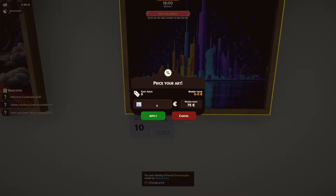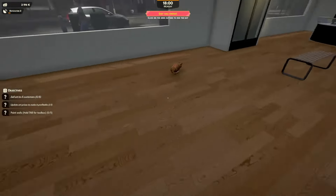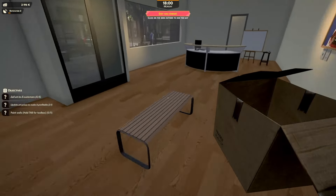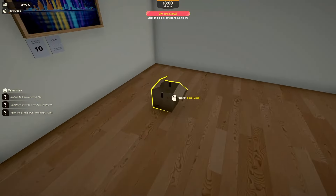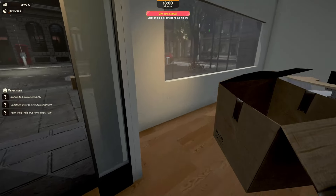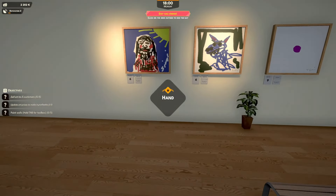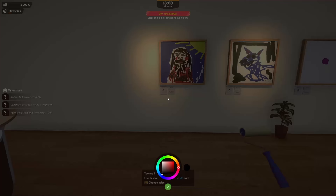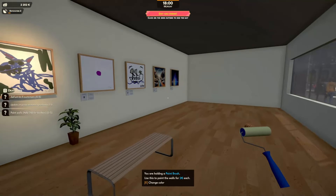Let's sell that for 150 bucks. Let's sell that one for $1,000 - we'll see what it's like. It wants us to paint the walls. E to change color. I'm going to paint a red wall over here. $2 per wall. This wall over here is going to have to be red as well. Look at that. Beautiful.